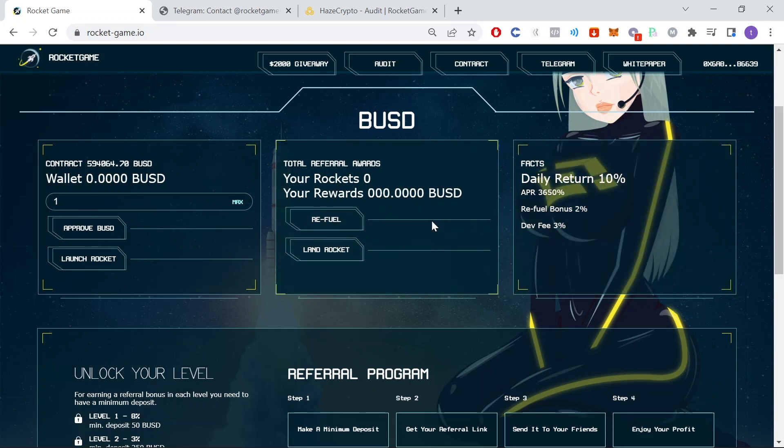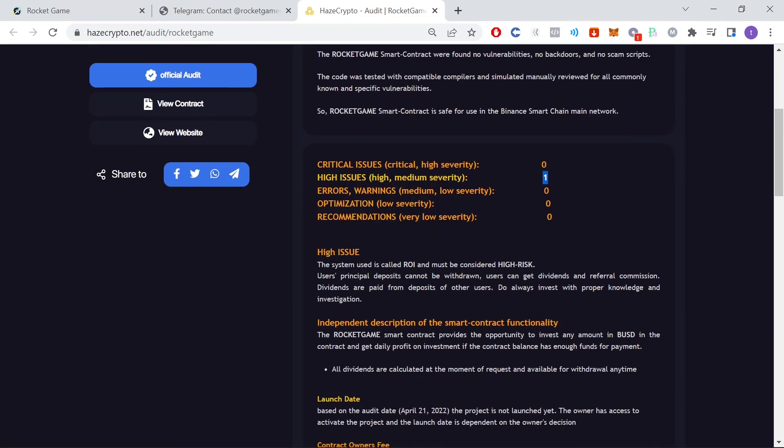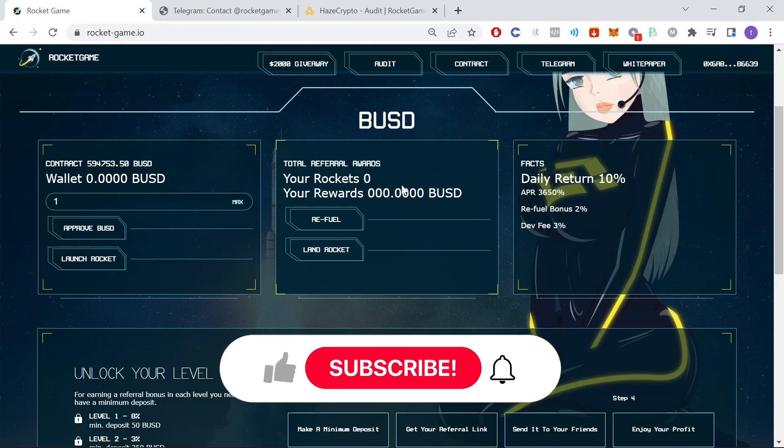I think this is great. The dev fee is very low — only 3%. They have also been audited by Haze Crypto and there is one high-risk issue, which is very typical for these types of projects. It says the user's principal deposits cannot be withdrawn; instead users get dividends and referral commission. This means that when you make an investment your BUSD gets converted into rockets and you cannot withdraw your investment. So that's pretty much everything I wanted to show you in this video about this project.